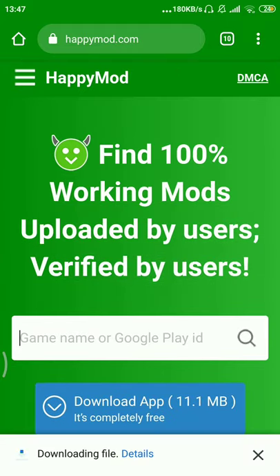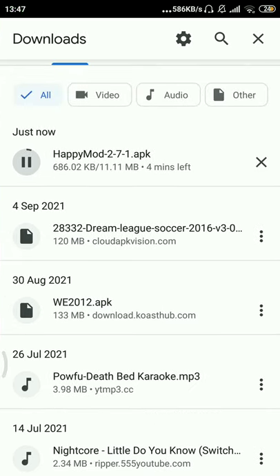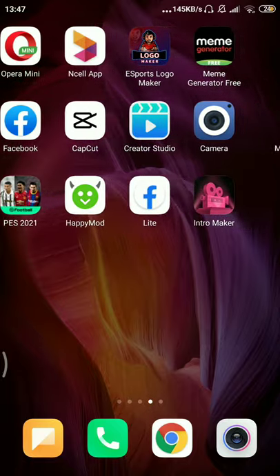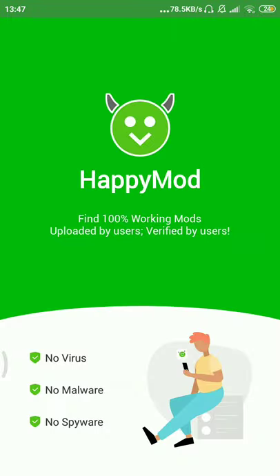You can see it's being downloaded, so just patiently wait for it to be downloaded and install it on your phone. I already have this application — see, it's downloading over there — so I'm just going to open it. There you can see the HappyMod icon; I'll click it.